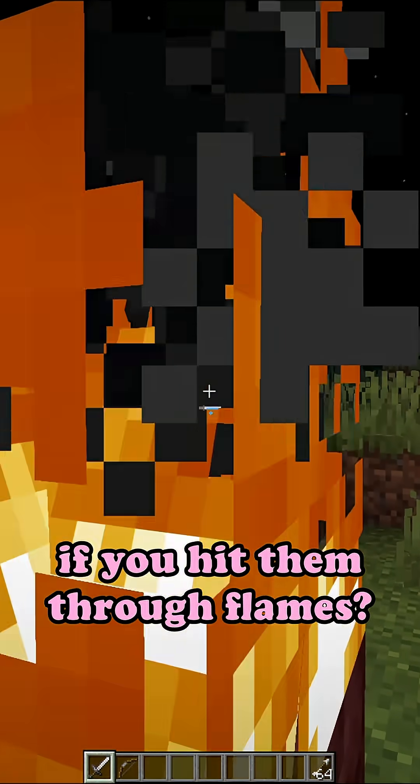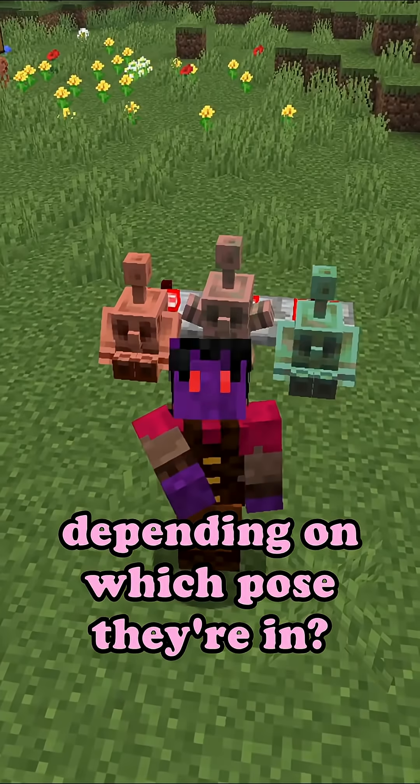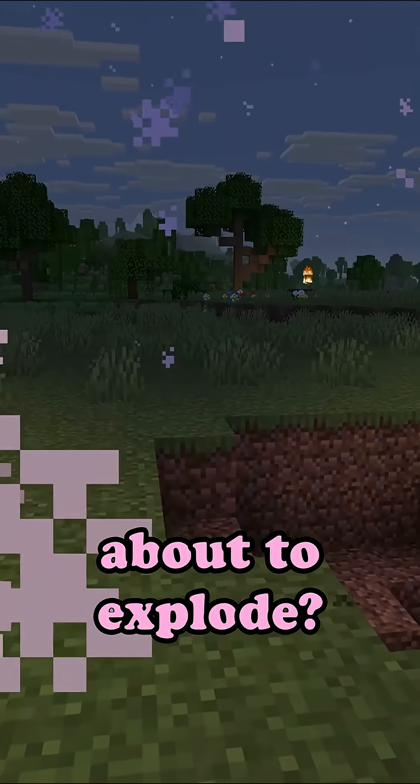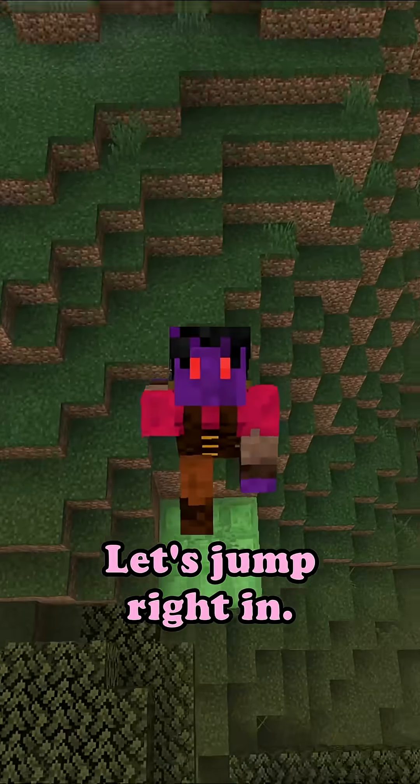Do mobs catch fire if you hit them through flames? Do copper golem statues output different redstone signal strengths depending on which pose they're in? And do zombies actually run away from creepers when they're about to explode? This is Minecraft Mythbusters. We're going to answer these and many more questions in the series. Let's jump right in.